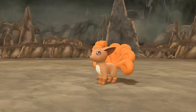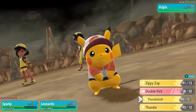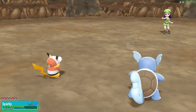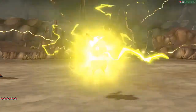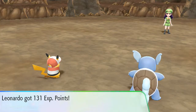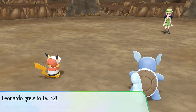She's coming out with a Vulpix — this is a job for Leonardo. Thunderbolt and Scald. There's a Quick Attack that didn't really affect us. Thunderbolt for the win — and Leonardo grows to level 32!